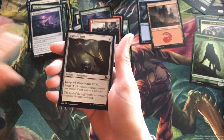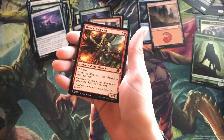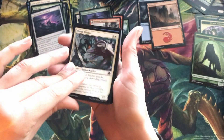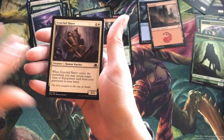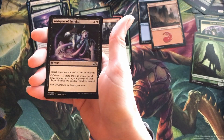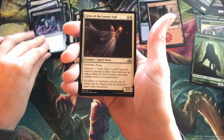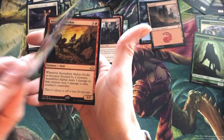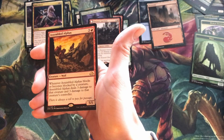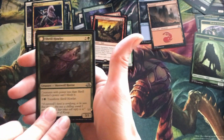Pack number eight. Oh yeah, that looks really cool. Another Assembled Alphas — awesome. It's a lot of wolves — yeah, there's a lot of wolves.